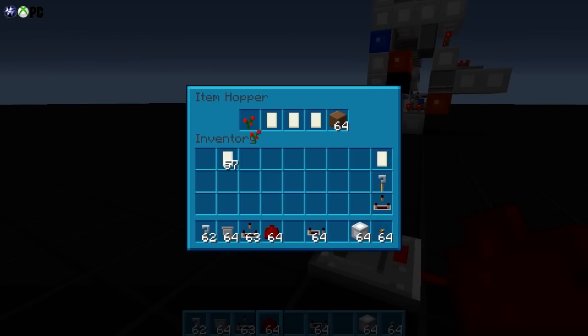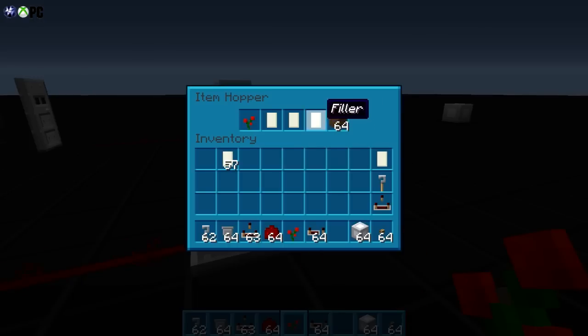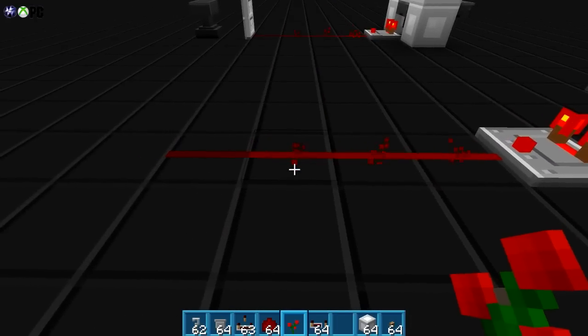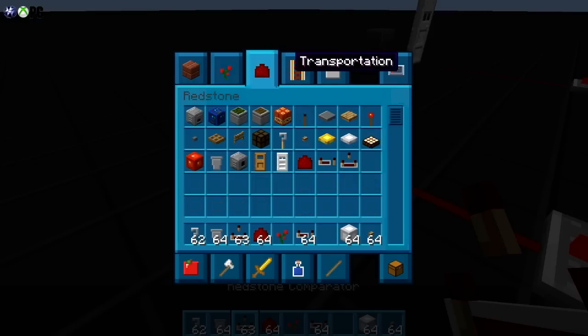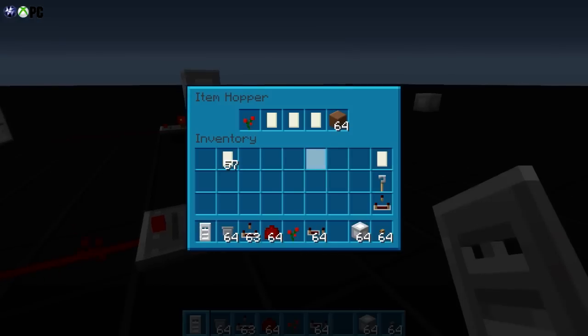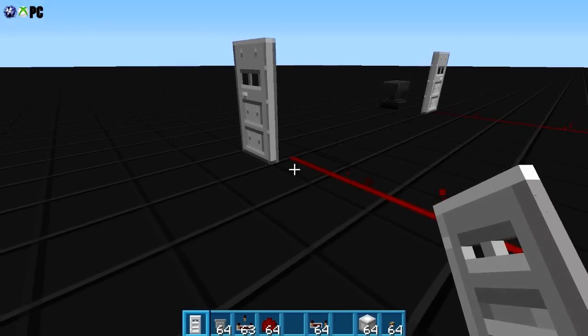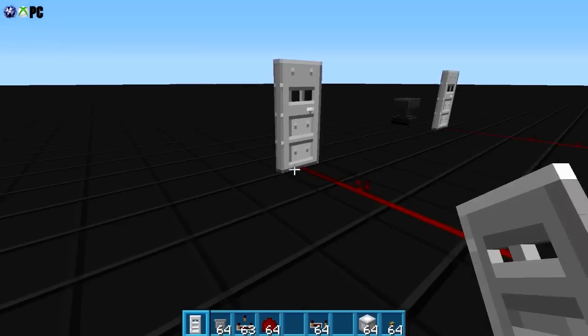We're gonna put one of the master-key named roses in there and keep another one. How this works: there are 64 items, then 65, 66, 67, 68 — this is the threshold for three redstone dust lighting up. As soon as there is a 69th item, the threshold hits for an additional piece of redstone. You can see that — take it away and it closes.